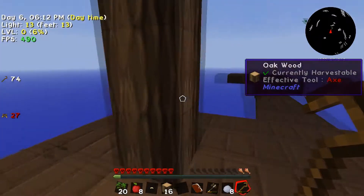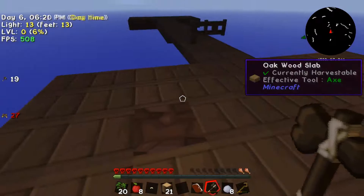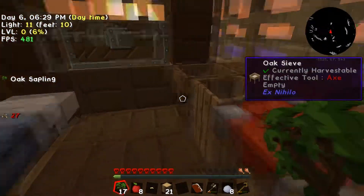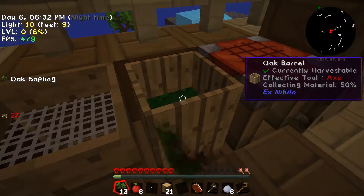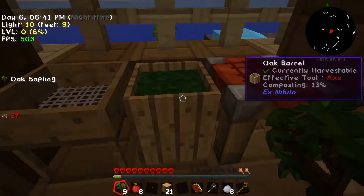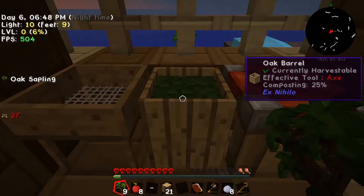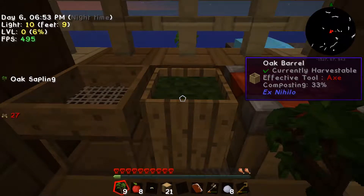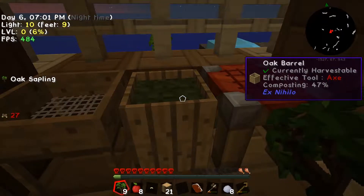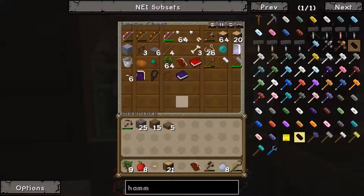We're running a bit low on hunger - apples don't do a lot at all. Another thing I've been doing just for fun is trying to sift through some dirt to get seeds and grow more food. You grab your saplings and leaves, right-click and hold on the barrel, and that puts about eight saplings into a barrel to start composting. Once it reaches 100% it turns into a piece of dirt that you can sift.